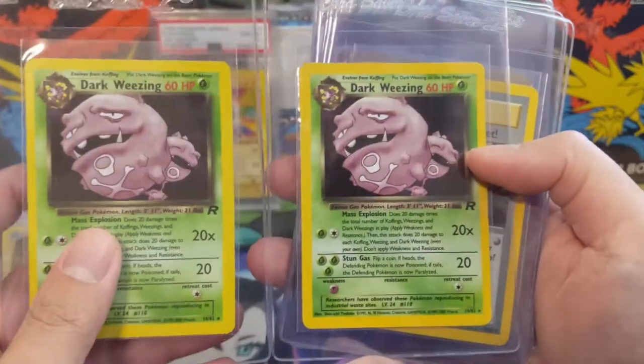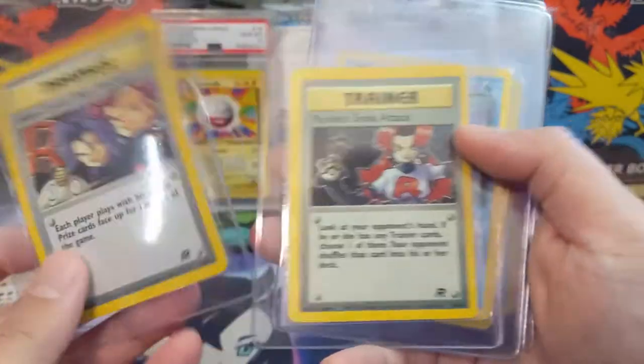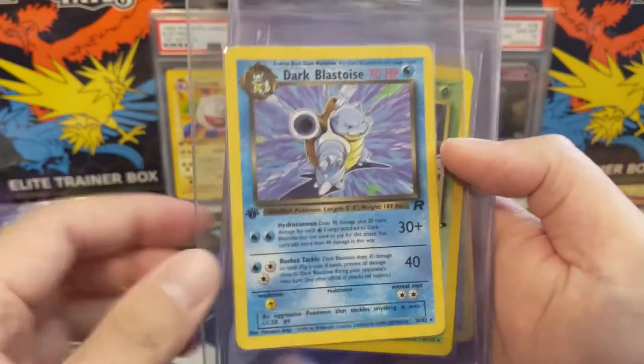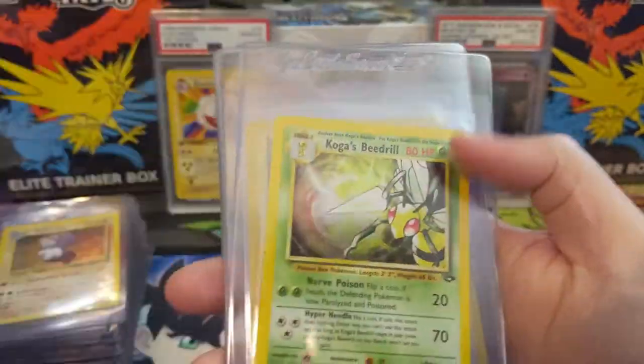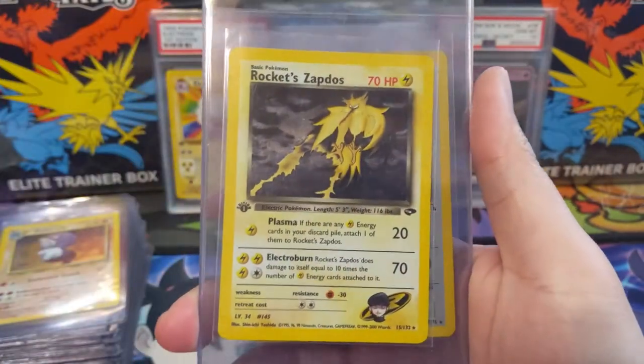Moving on to Rocket — this one's first edition. First edition Hypno, unlimited. My champ: dark Duo trio, a couple of Weezing — there's also a theme deck here. Here comes Team Rocket in the Rocket Sneak Attack trainers. We also have a first edition non-holo Blastoise — love that art. Some Gym Challenge and Gym Heroes — Koga's Beedrill, Rocket Zapdos first edition.